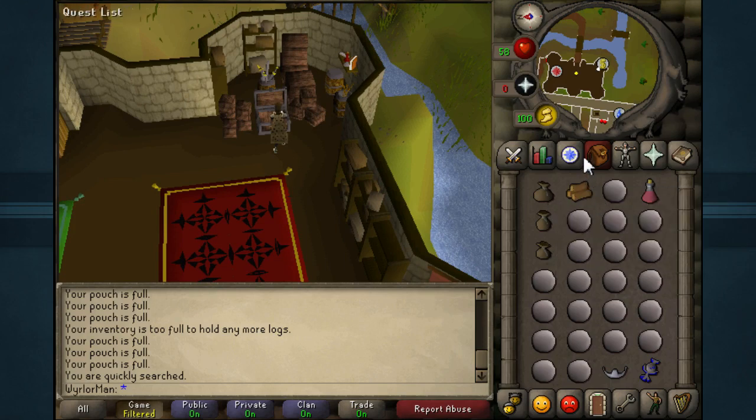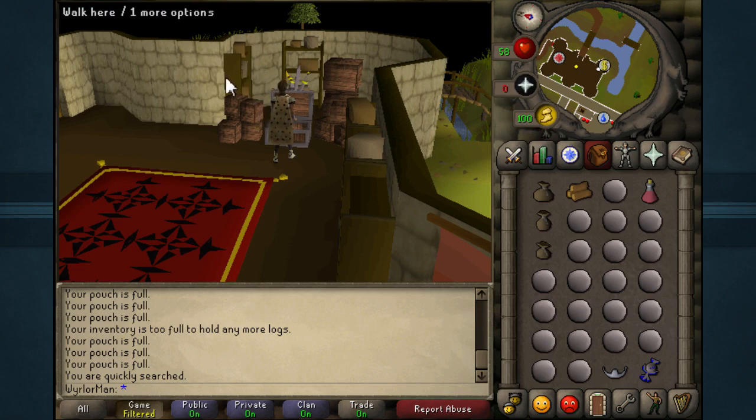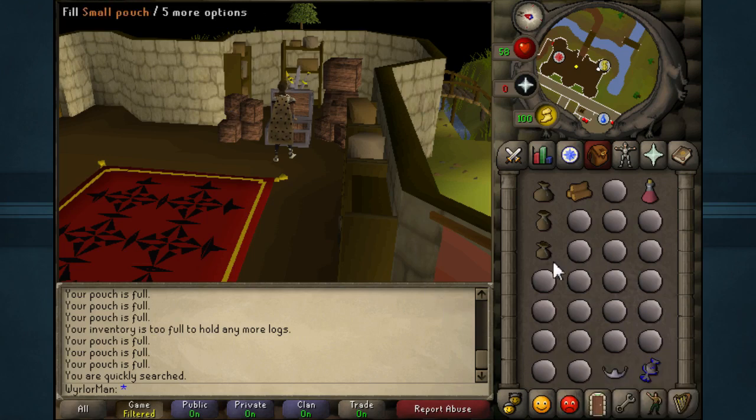You'll need one normal log to travel to Entrana. You used 10 Oak Logs to get from Entrana to Castle Wars, and you would normally need one Oak Log to get from Entrana to Castle Wars, but it's only one normal log to get back to Entrana. You'll also notice that I have my Tiara and Law Talisman in my inventory — the main reason is because I haven't made my Tiara yet, so I'll be doing that right now.